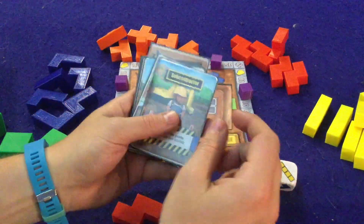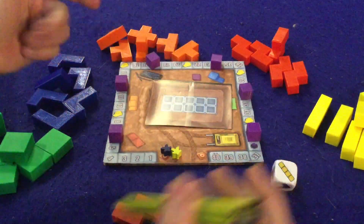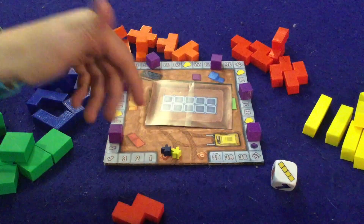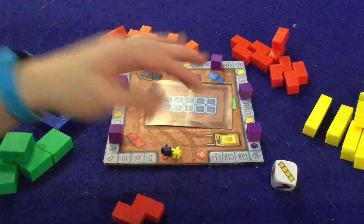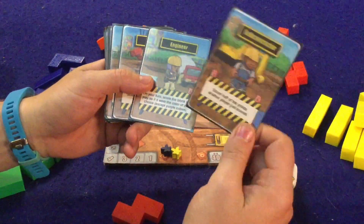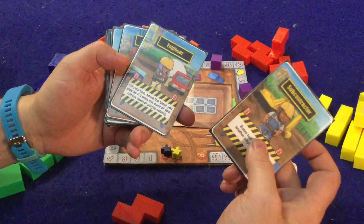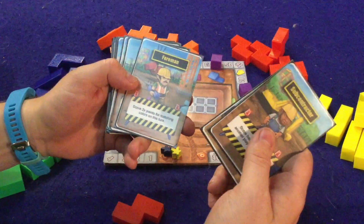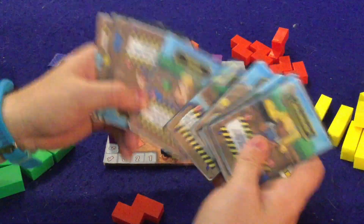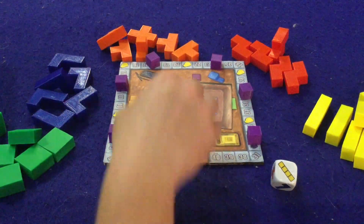The first and most simple way to score is with cards. You start the game with one action card and can acquire more throughout the game at certain spots around the board. The cards are self-explanatory: score half the points another player just scored, score the block you play as if it were the color of your choice, or score two times points for matching colors on your turn. You can only ever have two cards at a time, but you'll want to spend them to get points.